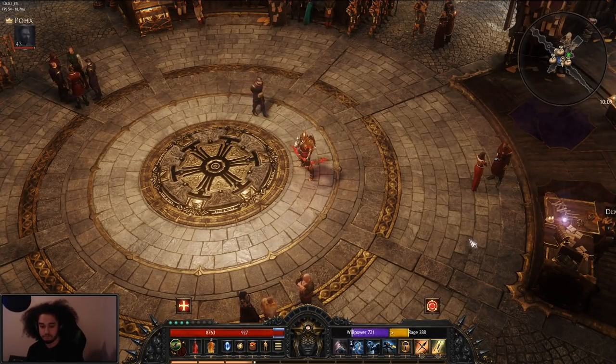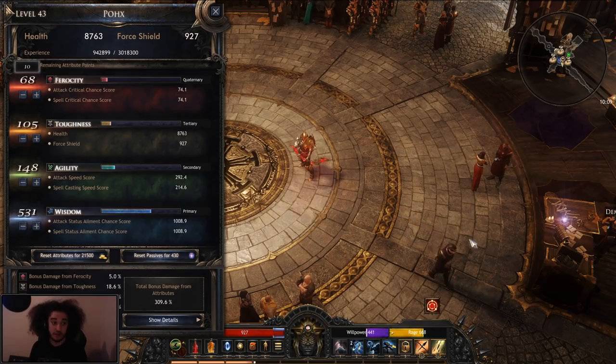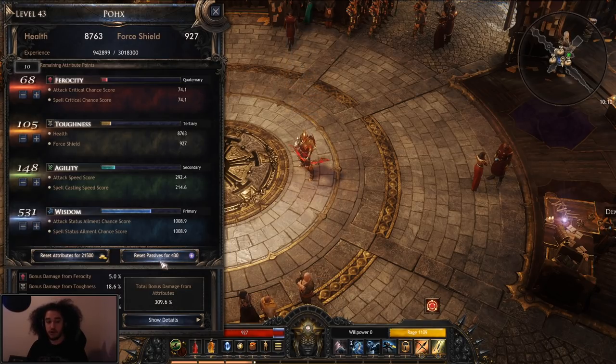I want to talk about stats and resistances. There are four primary stats: Ferocity, Toughness, Agility, and Wisdom. To my understanding it is better to stack one stat, because your total bonus attribute damage scales more the more points you have invested — the complete opposite of diminishing returns. The more you hybridize, the less damage you get. That doesn't mean your build won't work, it just governs your damage. You can respec your passives on the tree relatively easily, but attributes are a bit more expensive — if you're brand new, attributes are probably going to hurt you more than the passive tree respec.